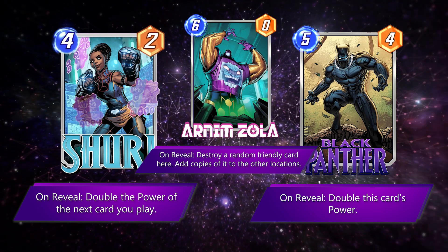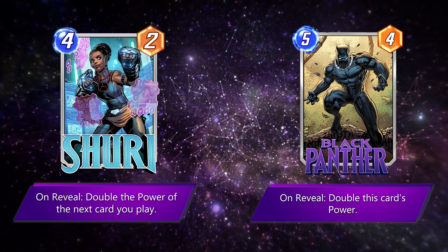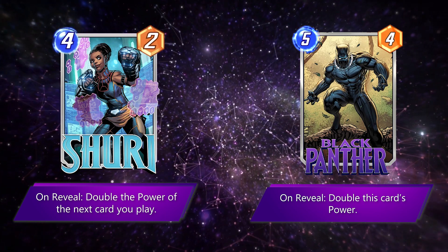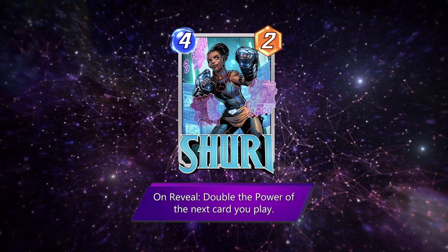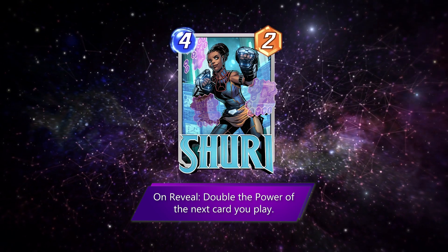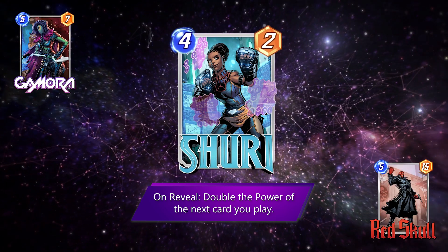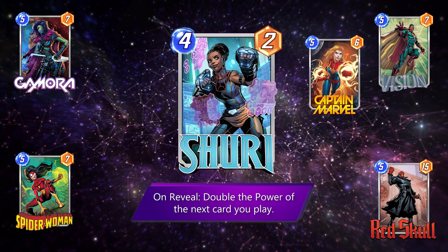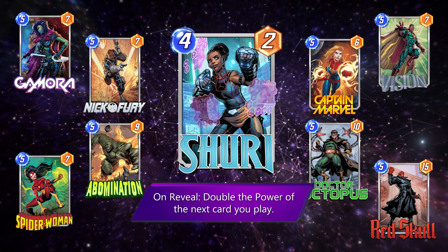Following that up with Arnim Zola would make people cry even more than usual. Is it really necessary? You're already dropping a bomb with that combo. The power of Shuri is that she's so transferable. To make her work out evenly, she'd need to increase the power of the next card played by 6, making her net you 8 power on board for the 4 cost you paid. Following up with a 5-drop like Gamora gets you at least 12 extra power, Red Skull for another 15, Spider-Woman gives you 7, Vision for 7 — now you have a movable 14-point package. Captain Marvel gives you 6, Abomination gives you 9, Doctor Octopus gives you 10, and even Nick Fury comes out at 14, effectively making Shuri a 9-point play.